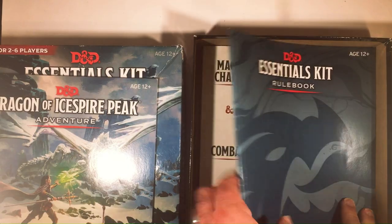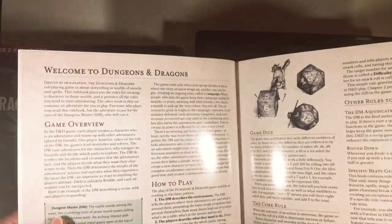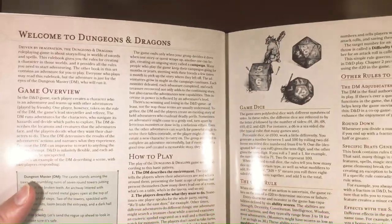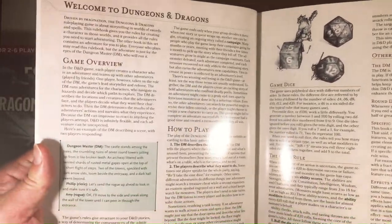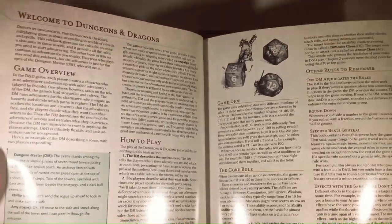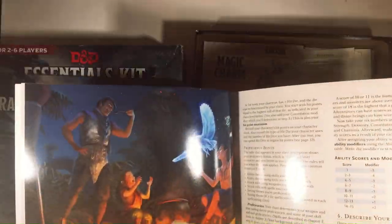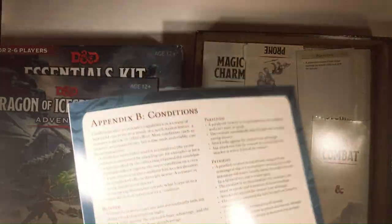A little rulebook here. Welcome to the dragons, how to play, so on and so on. Core rules, D20, character creation. Really good - in good condition.